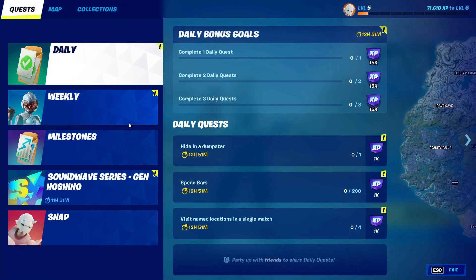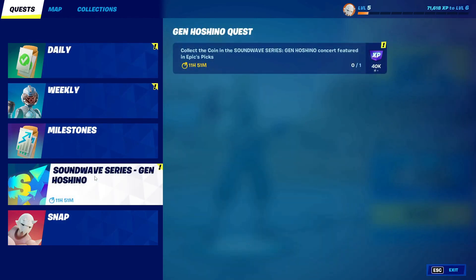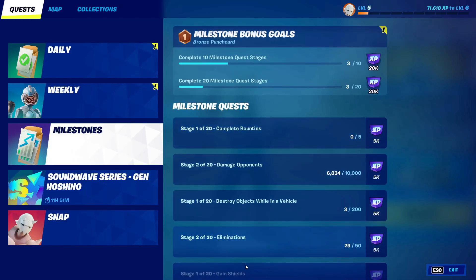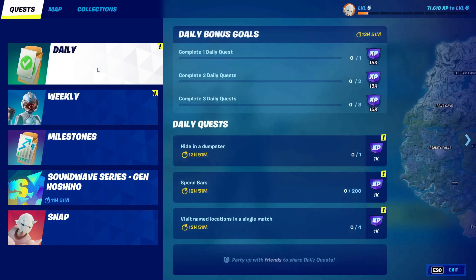Now after you do that, all you guys gotta do is just go ahead and go into New Quest. In New Quest, go ahead and go into Soundwave right here. In Soundwave, click on this quest right here. If you guys have already completed this quest and you don't have this, all you guys can do is just go ahead and go into Milestones and basically click on everything.